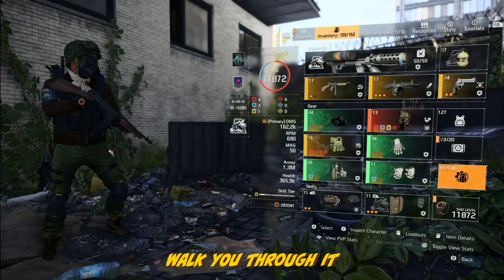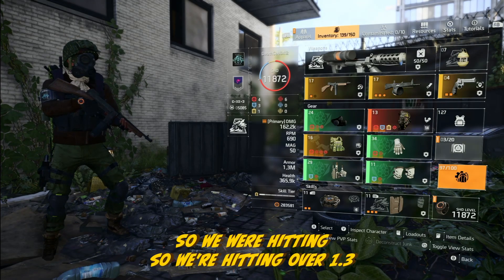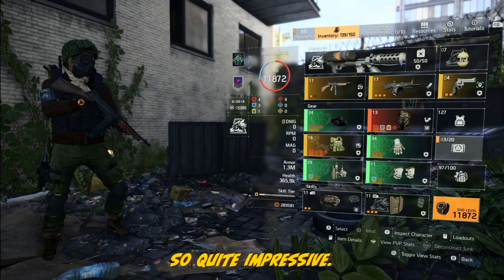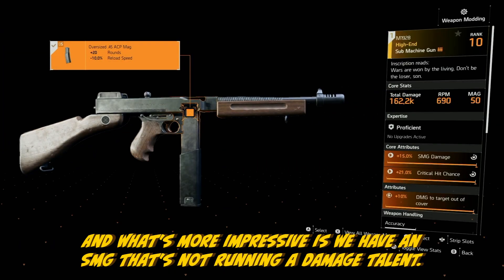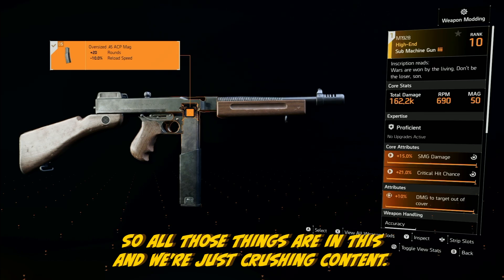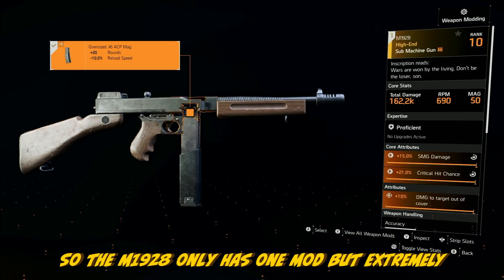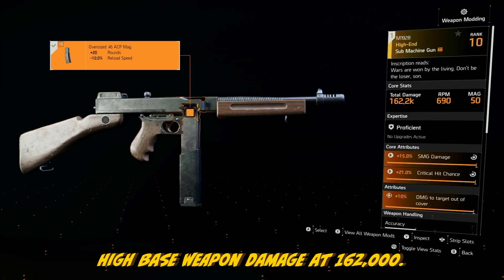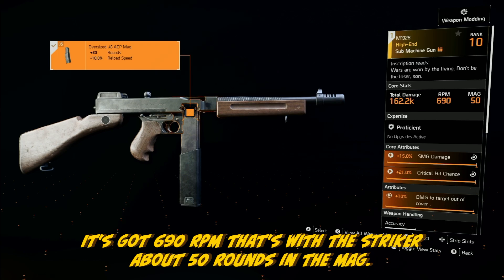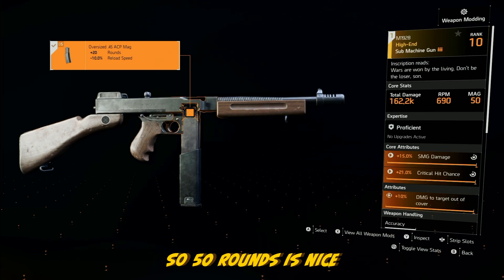Quick break to talk about the build. We're hitting over 1.3 million with this setup and running 1.3 million armor — quite impressive. What's more impressive is we have an SMG that's not running a damage talent, and we're just crushing content. The M1928 only has one mod, but has extremely high base weapon damage at 162,000 on my setup. It's got 690 RPM — that's with the Striker buff — and 50 rounds in the mag. A lot of SMGs have around 45, so 50 rounds is nice.